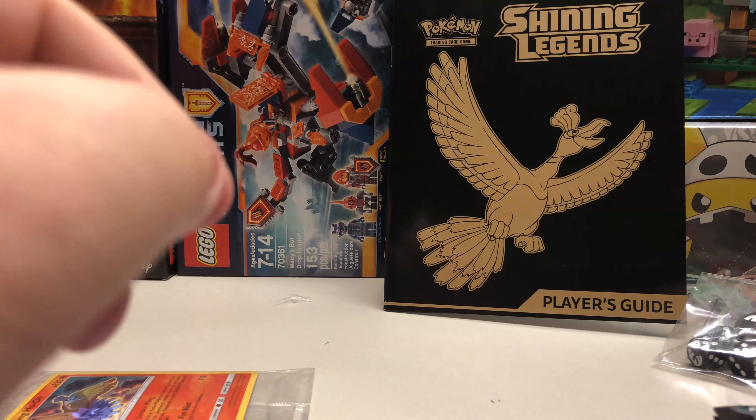First pack — code card, one two three to the front. Remember every card will be a white card for this opening because this set has all holos. We have energy retrieval, Purrloin, Croconaw, Pikachu, Ekans, Zorua, energy retrieval as our worst — that's not bad. And our rare is a Zekrom holo. First pack, good.